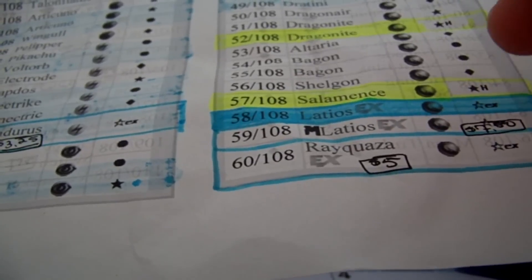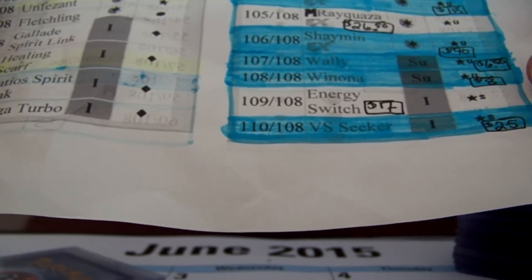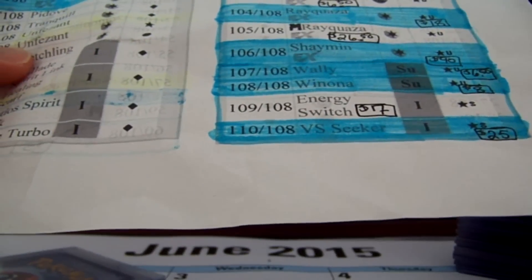So I'm missing Thundurus, Mega Latios, Rayquaza, and Mega Rayquaza for EXs. And then Gallade, Mega Gallade, Hydreigon, and Mega Rayquaza for full arts, and a shiny energy switch. That's nine ultra rares out of the 24 or so in the set, I think.